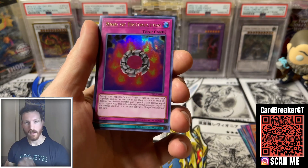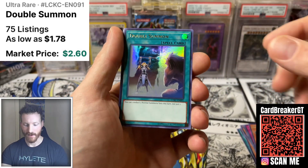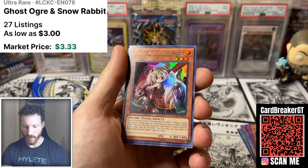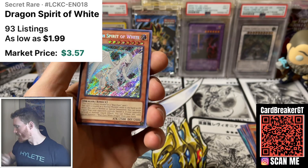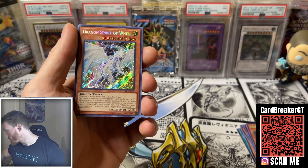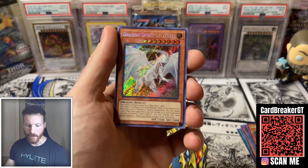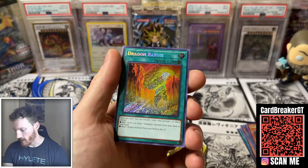Let's make sure we are recording — I do this every single time because I had one time where it wasn't happening. Double Summon, another Ghost Ogre — not bad. Dragon Spirit of White. I actually pulled up the TCG prices — I think that's one of the better ones, about three to four bucks. But just the secret rares in this set are just gorgeous, very, very pretty for sure.